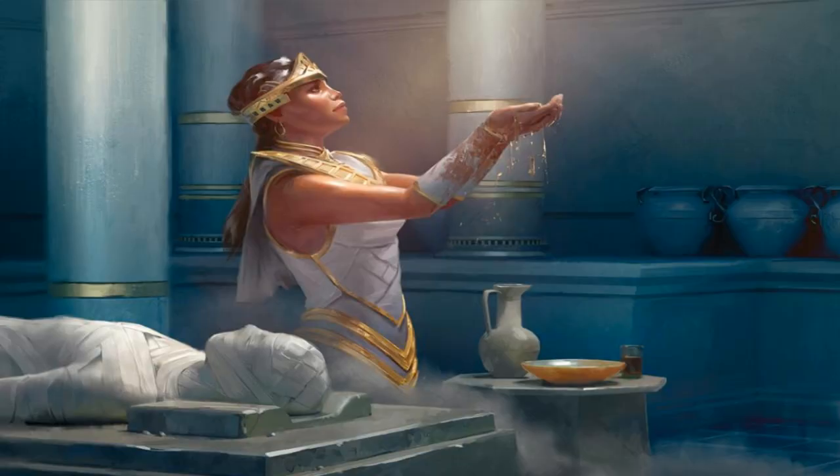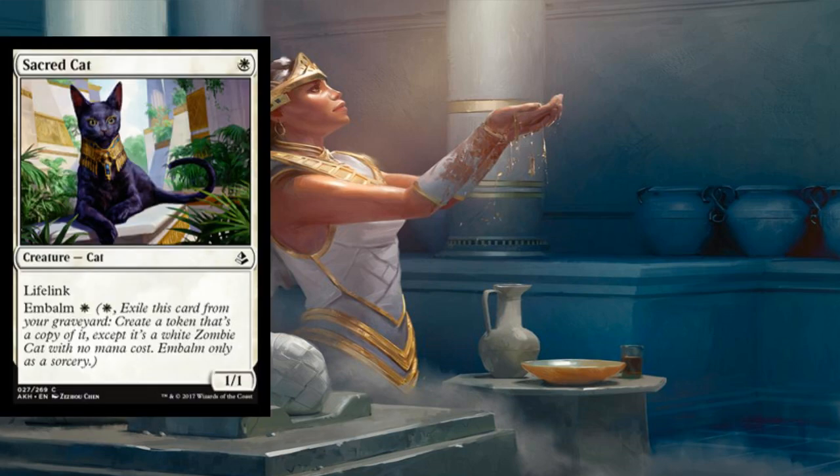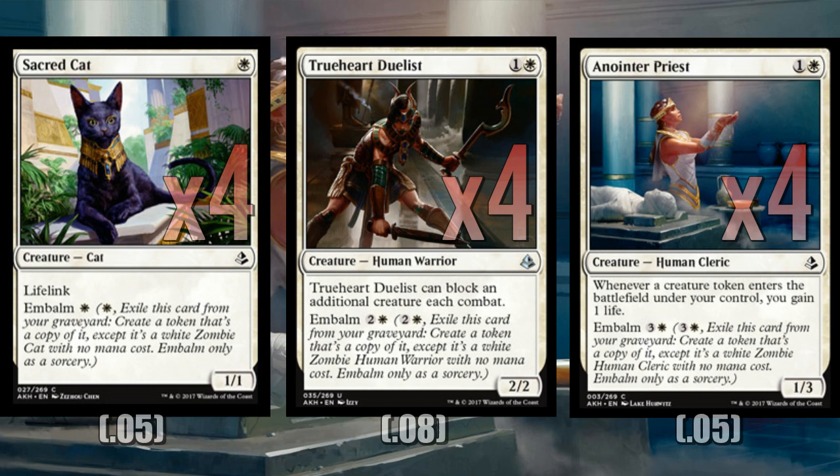Let me start by telling you about all of our Embalm dudes. We're playing 25 creatures in the deck and 22 of them can Embalm. If you thought Scrappy Scrounger was a headache — or Dread Wanderer for that matter — imagine if nearly every single creature in your deck can come back. That's going to cause a fair amount of trouble against a lot of builds. We're playing four copies of Sacred Cat, four copies of Trueheart Duelist, and four copies of Anointer Priest.